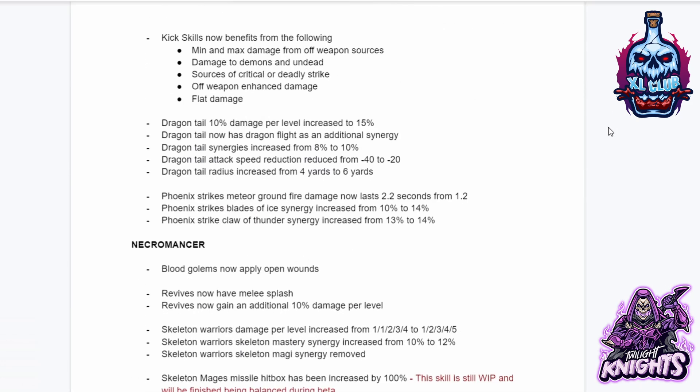Kick skills now benefit from min and max damage from off-weapon sources, damage to demons and undead, sources of critical or deadly strike, off-weapon enhanced damage, and flat damage. Dragon Tail 10% damage per level increased to 15%. Dragon Tail now has Dragonflight as an additional synergy. Dragon Talon attack speed reduction reduced from minus 40% to minus 20%. Dragon Talon radius increased from 4 yards to 6 yards. Phoenix Strike Meteor ground fire damage now lasts 2.2 seconds, up from 1.2. Phoenix Strike's Blade of Ice energy increased from 10% to 14%, and Phoenix Strike Claw of Thunder synergy increased from 13% to 14%.